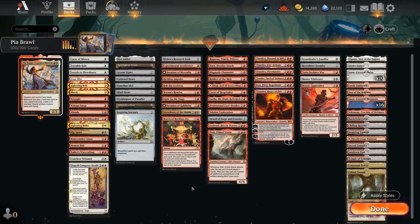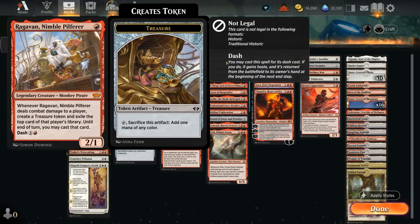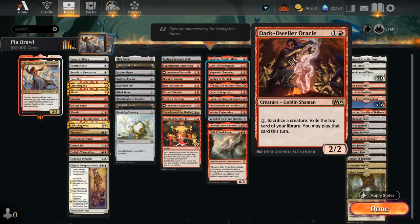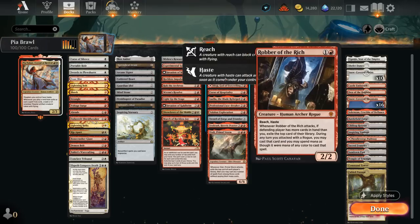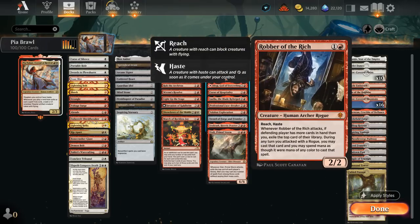For the repeatable exile effects, we have some cheap creatures like Ragavan — great on turn 1. Dark Dweller Oracle synergizes nicely with Thopter tokens, which we can sacrifice to play the top card of our library this turn, setting up a very nice engine. Magmatic Channeler can tap and discard a card to exile the top 2, and we choose one to play this turn. Robber of the Ridge, when it attacks, can also potentially exile cards from the opponent's library that we get to play.